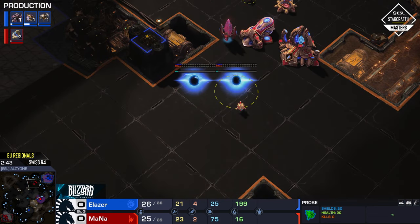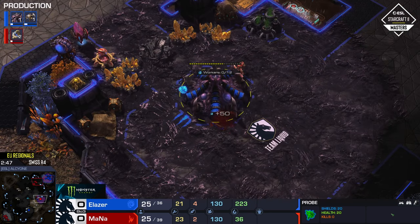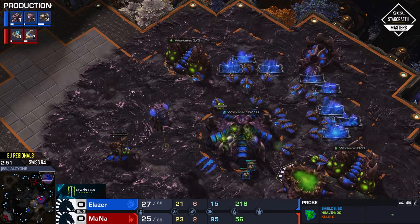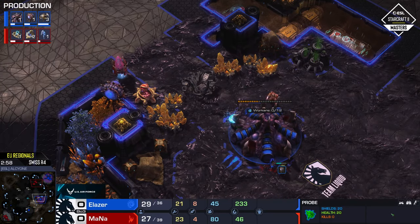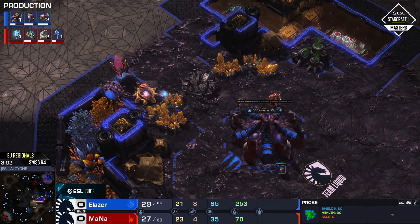It's going to be double robo right away — that makes a lot of sense. My big question is where does he build the first gateway unit — do you put it on the bottom side or send it in towards the main base? By going for double robo immortal into warp prism you get the best of both worlds. This is going to be really fun and interesting to see.